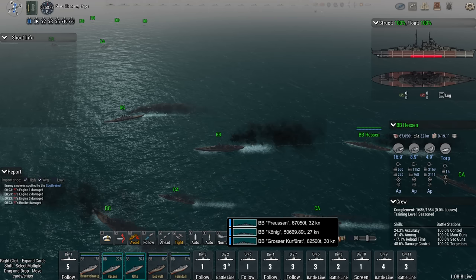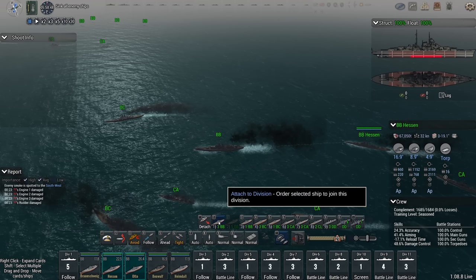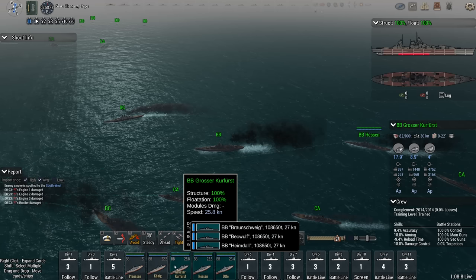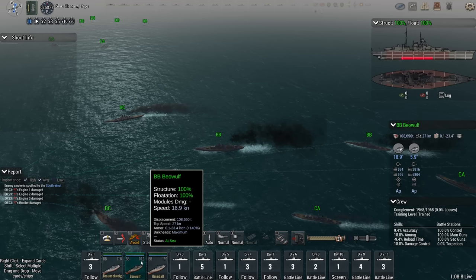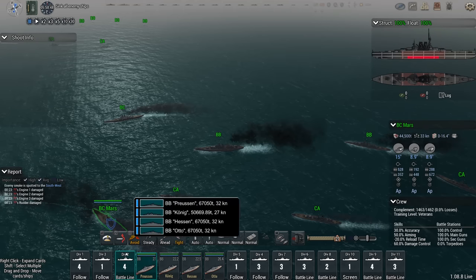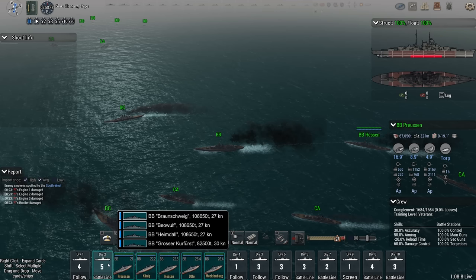Hessen and Otto go to Division 2. We've got Mecklenburg — she's also an Otto class. The only odd one out is the Kurfürst at 82,000 tons; she can do 30 knots, while the big guys do 27. I'm going to keep the Kurfürst with the big guys. So now we've got these together — Mecklenburg joins that. This is all the Ottos in one massive formation, Division 2.